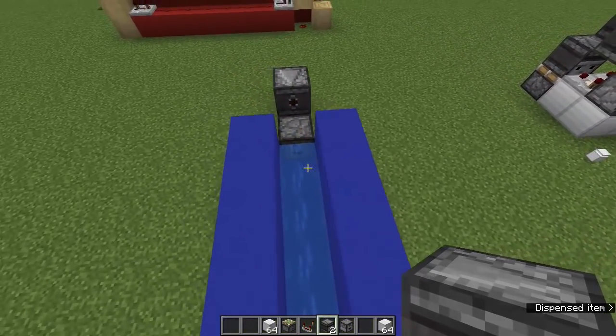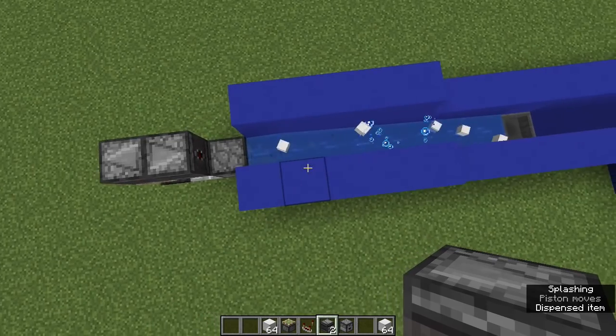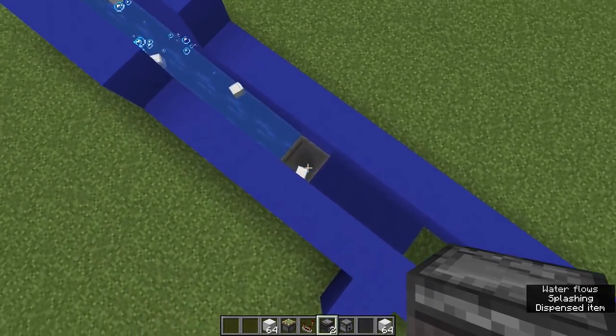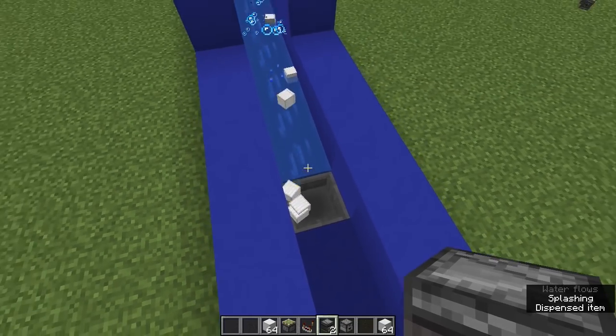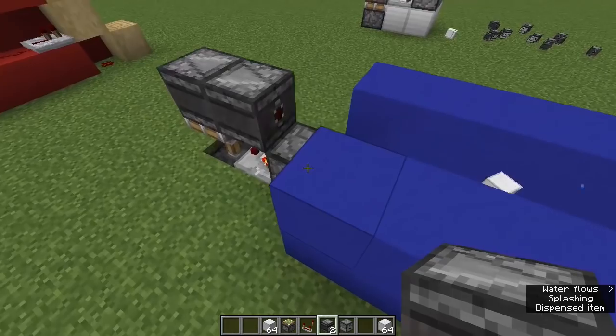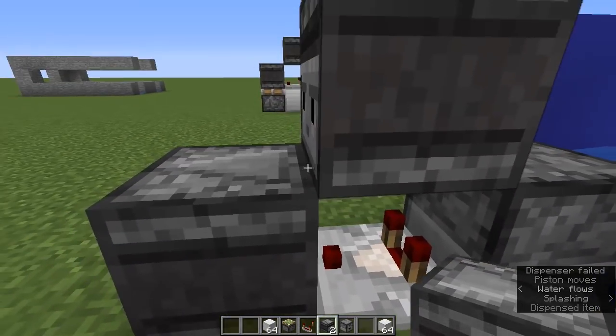This is super useful because if you end up putting a bunch of items in a dropper and then pushing them into a water stream, you can see they end up going super fast towards their destination, which in this case is a hopper that's going to collect them for some sort of item sorting system. That's just a little circuit I wanted to show you guys because I'm sure people will want to use this mechanic in their Minecraft worlds.